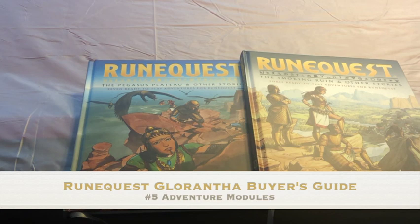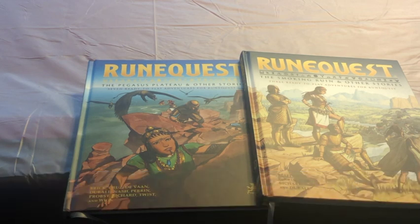Okay, so you've got the starter set, you've got the core rules, you've got the Bestiary, you've got the Game Master Screen Pack — where to next? As has been a theme throughout this video, Glorantha is not your typical fantasy game. My suggestion, even though the starter set has some adventures in it and the Game Master Pack has some adventures in it, I would suggest getting one of these two books next. This is the Pegasus Plateau and Other Stories, which has seven adventures. You could play them kind of loosely linked together, or you could play them as one-shots. Either way, very short adventures, easy to get done in a single sitting.